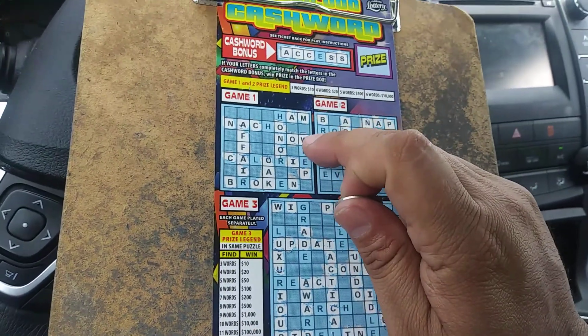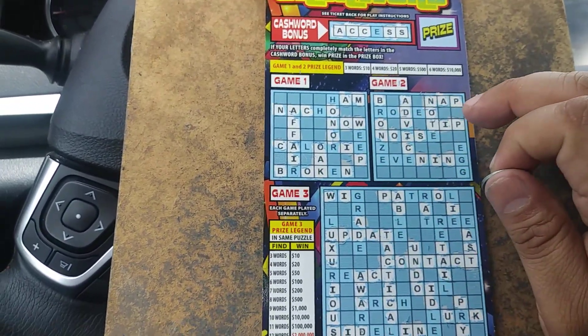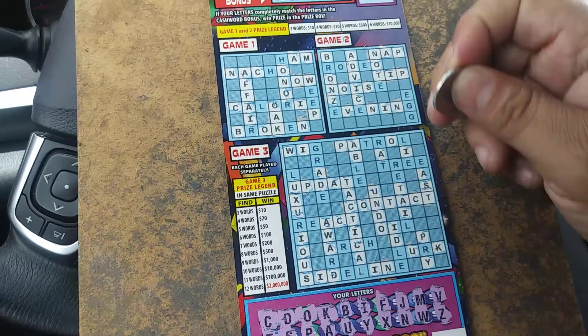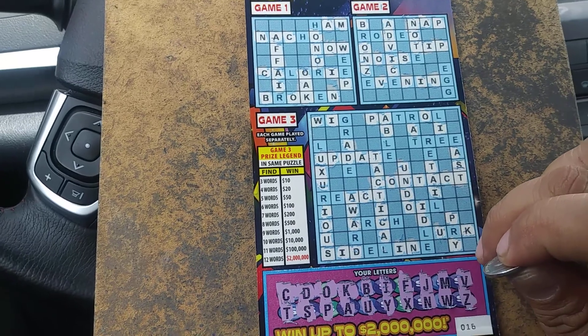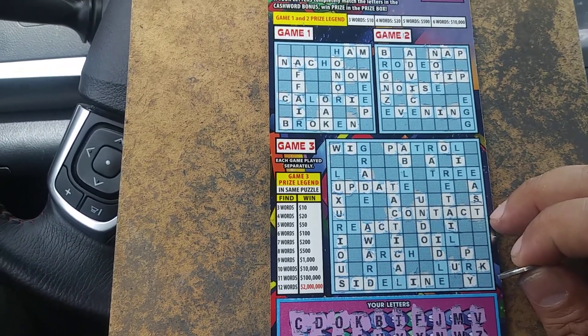So we have now and oak — two words, that's a loser in game one. Nap and tip — that's a loser in game two. Here's a Z, that's not going to matter. Here's a V, that's not going to matter. Puzzle number three, we have the word contact and undo. There is no R, there is no L, and there is no H. So this one is a dud.